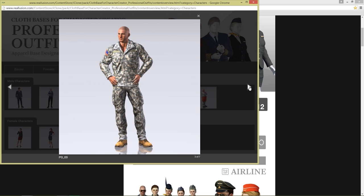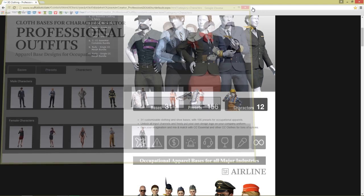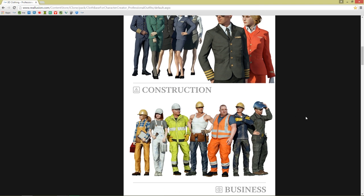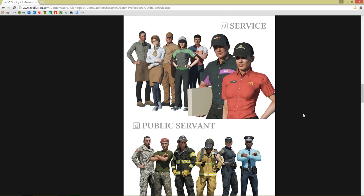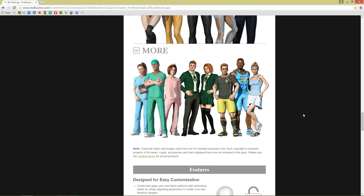So we have these guys right here and you'll see them momentarily as I go through the actual pack in Character Creator. And you can see the airline stuff, these presets right here. Beautifully rendered using Indigo — construction, business, hospitality. These are all things that you can create by customizing a little bit, adding a little bit of your own custom textures.